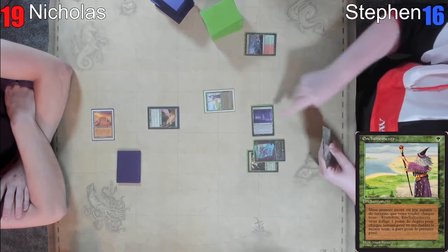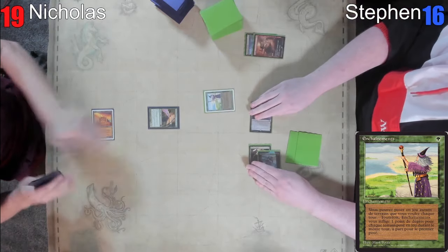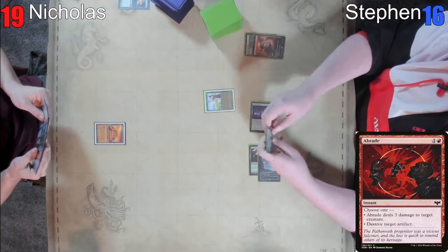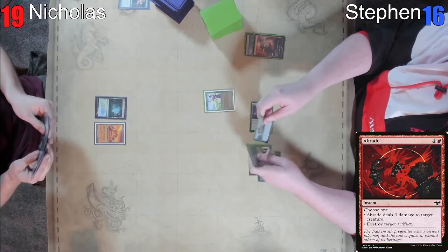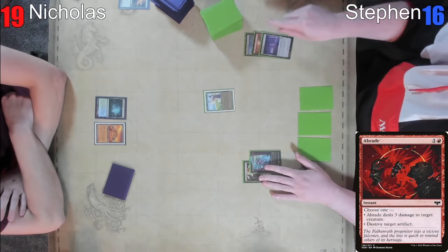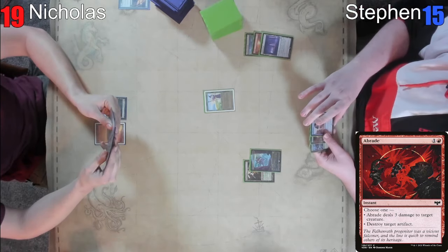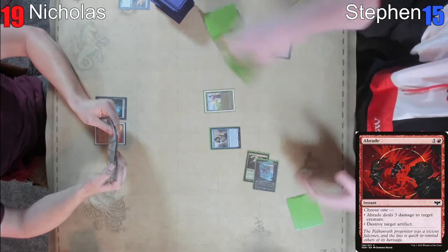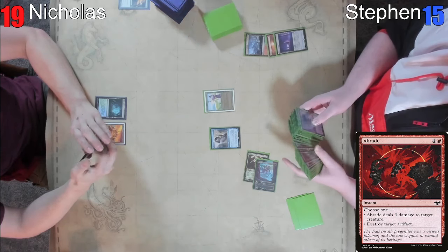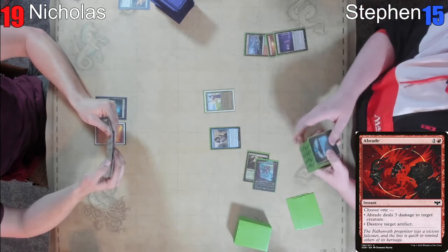I'm going to play this Wooded Foothills and then I'm going to bolt the bird. The bird has been bolted. Go ahead. I know my line. Mystical Tutor, go. I'm going to go to 15 and I'm going to get a Tundra. I would like to put this Spell Pierce also on the stack. That's a Wooded Foothills. You're right — Savannah.